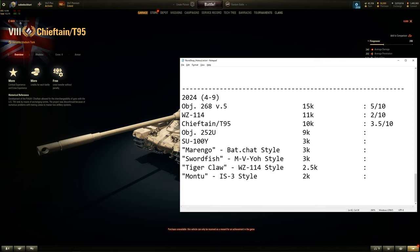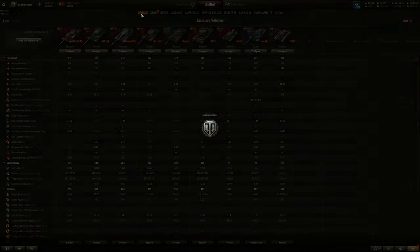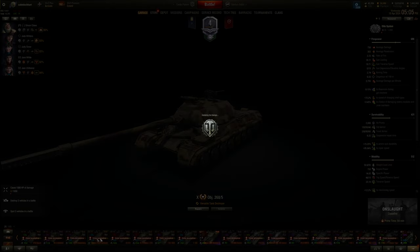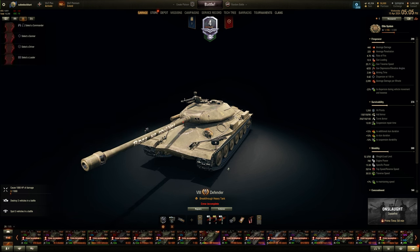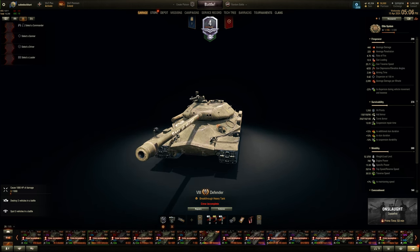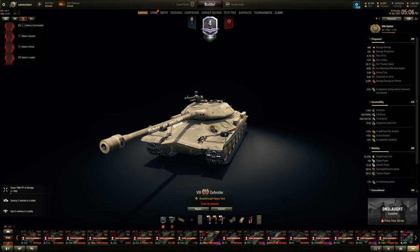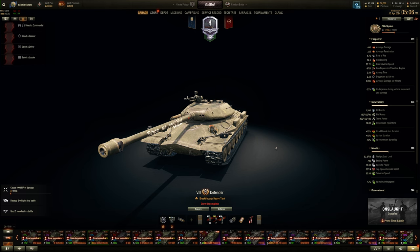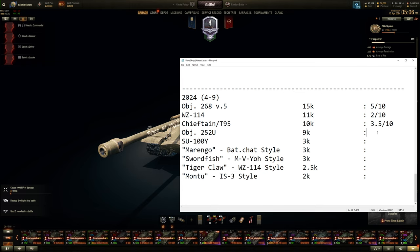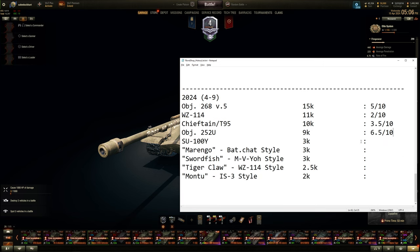Finally, the Object 252U for 9,000 bonds — surprisingly cheaper than the IS-5. I have the Defender, which is practically the same vehicle. At 9,000 bonds it feels fine — same boat as the Jumbo Pershing but 1,000 more. The armor is IS-7 style hull with IS-8/IS-6 turret; the cupola is the main weak spot and the gun is inaccurate, but it's all about that hull armor. This was meta six years ago but still a good choice. 6.5 out of 10.